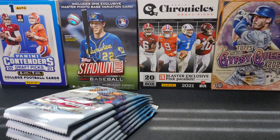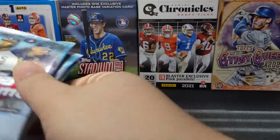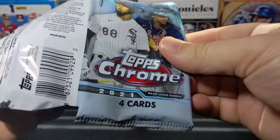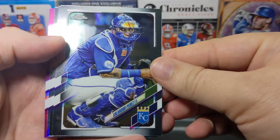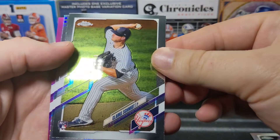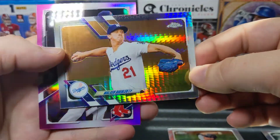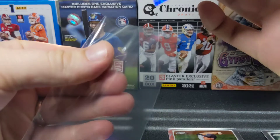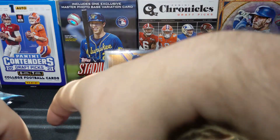I figure two boxes is a good amount to go over together. There is the second box — we'll open one box at a time, four cards a pack. So, there's a Salvador Perez having a fantastic year. We've got a rookie Clark Schmidt, goes in the rookie pile. There's a nice prism of Walker Buehler and a pink of Chris Sale — prisms are pretty cool, we'll take that especially of a superstar pitcher.